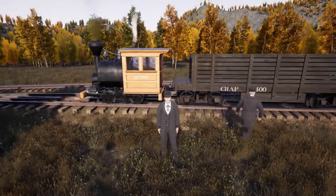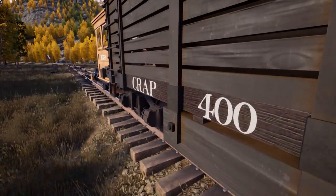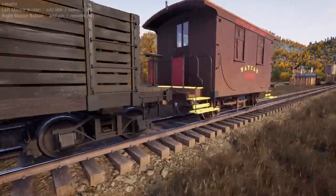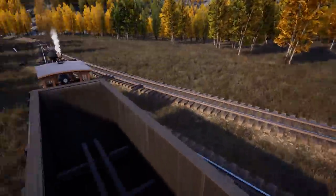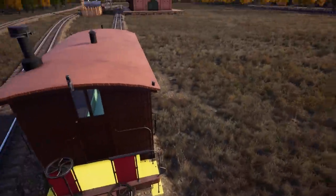What's up guys, my name is Count and we're back today with more Railroads Online. Look at this beautiful 400 series - it's not a flat car, it's a hopper! They're expensive - 850, I thought they were only 750. Super expensive. Back to being broke.